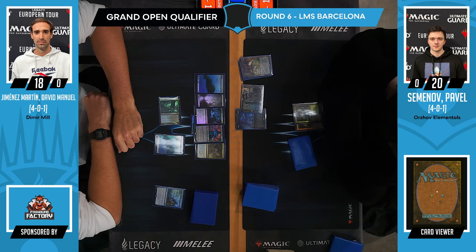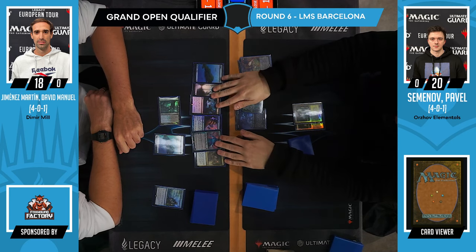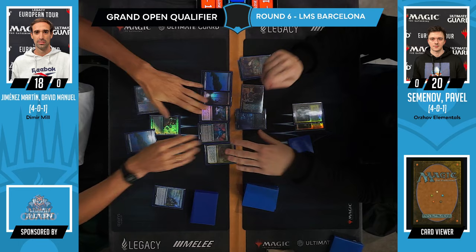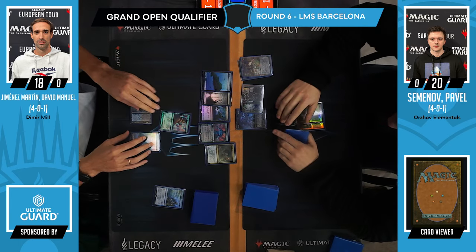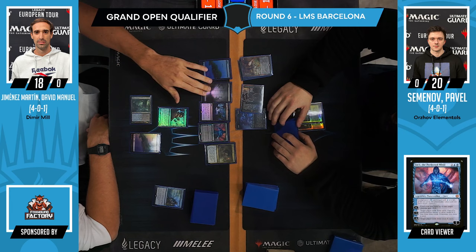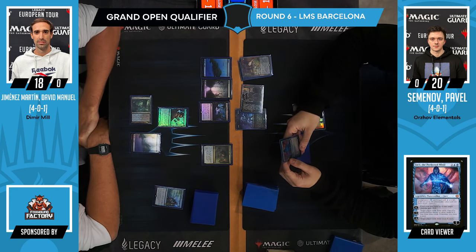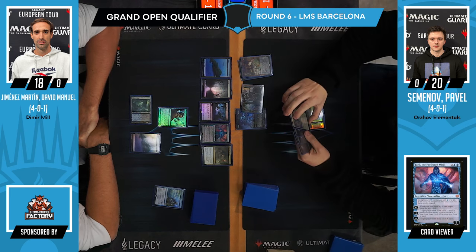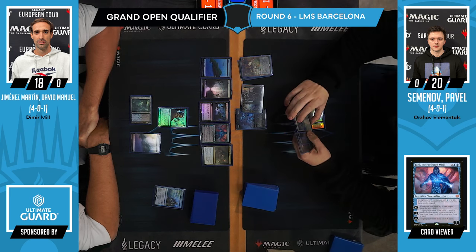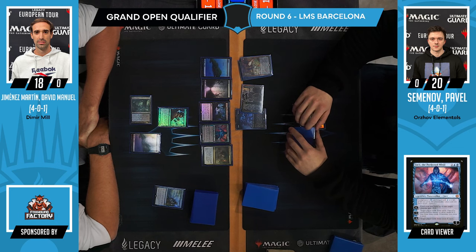Let me put Jace on the screen, because this is not a Planeswalker you typically see in Modern. Jace the Perfected Mind can be played as either a 4-mana Jace or a 3-mana Jace. It basically shrinks a creature, mills you to draw cards, or just fully mills you. The idea here is that this Jace can protect itself for quite a long time — it would be able to give Grief minus 3, minus 0, accumulate more counters, and at some point do minus X to mill target player for 3 times X.